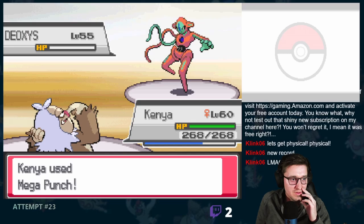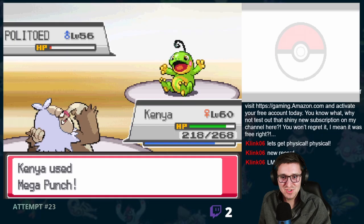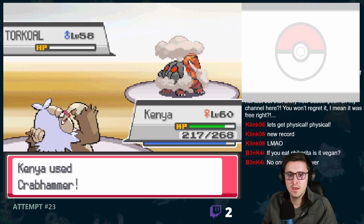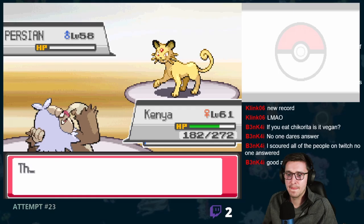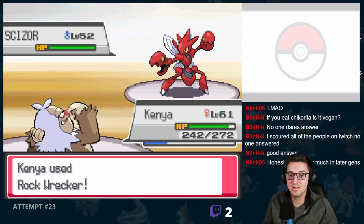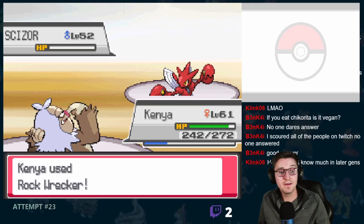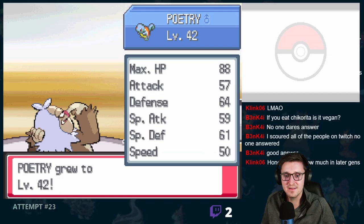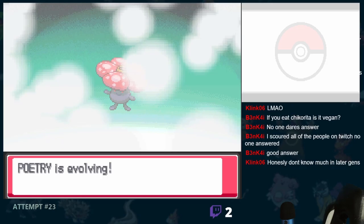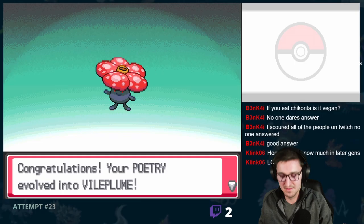Finally, it was time to take on the 16th and final gym in Viridian City. After replacing the knocked out Umbreon with Squirtle, I think this should be enough to get me through Blue's team — but I guess we'll have to see. He was not messing around whatsoever. He started off strong with a level 55 Deoxys, who surprisingly went down to just a single Mega Punch. Next up was Politoed, who withstood a couple of Mega Punches before going down, bringing out Torkoal. Torkoal took a surprising number of Crabhammers before finally succumbing. Fourth out was Persian, who killed itself with recoil damage from Fire Blast, followed by a level 60 Zapdos. Luckily Zapdos is quad-weak to Slaking's Rock Wrecker, so it went down to just one shot. Last up was Sizer, who also went down easily to earn us the 16th and final badge of the region.